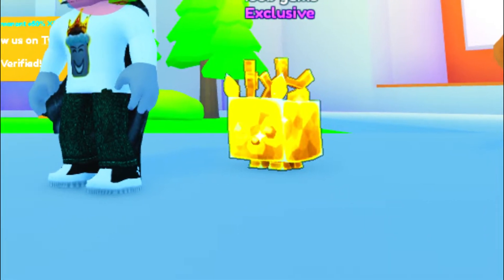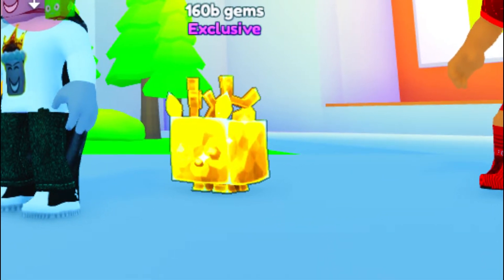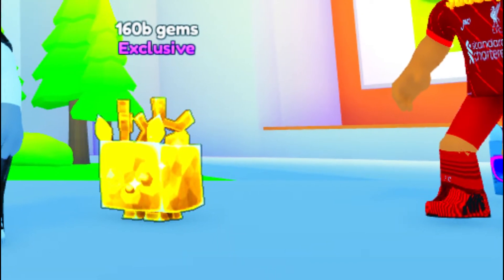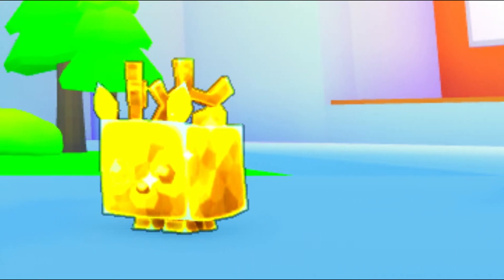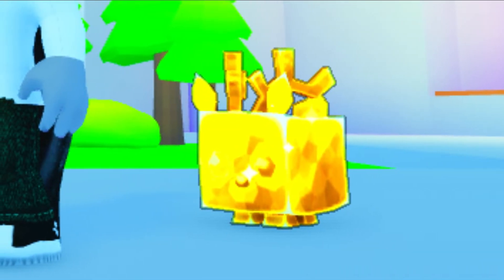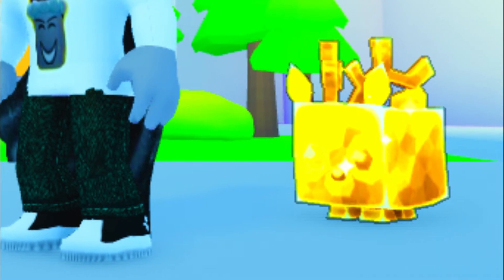These are exclusives that were redeemed with codes from merch. So you actually have to buy some merch just to be able to get this from a code. That's pretty crazy. These are from the season one DLC, which includes crystal pets. This is the golden Crystal Deer, and these pets are probably some of the rarest exclusives because this actually comes from a merch code versus coming from the exclusives egg where you could just buy it with Robux. You actually have to spend real money, get some merch, and get a code from the merch just to redeem this pet.